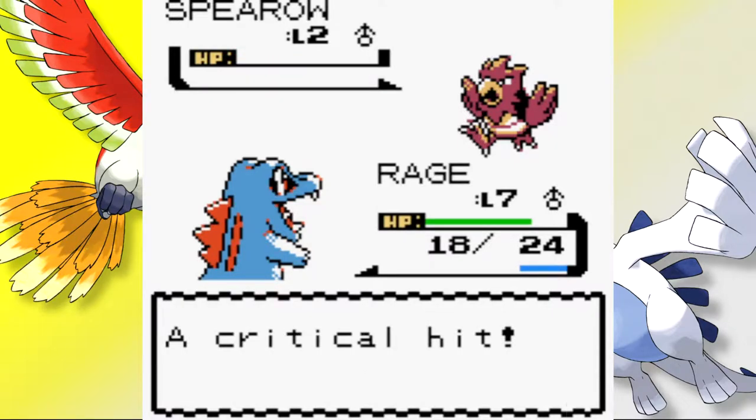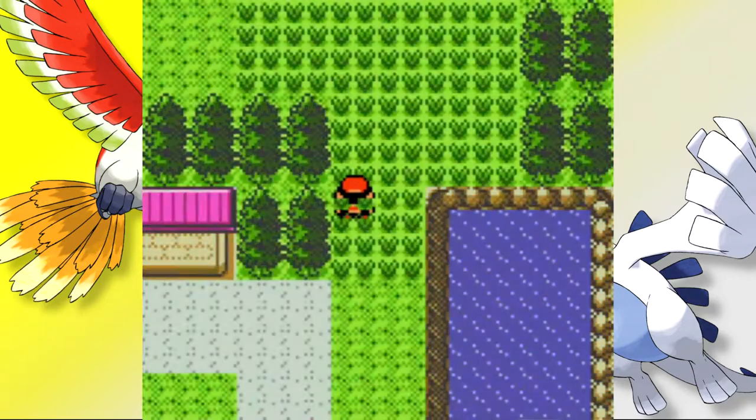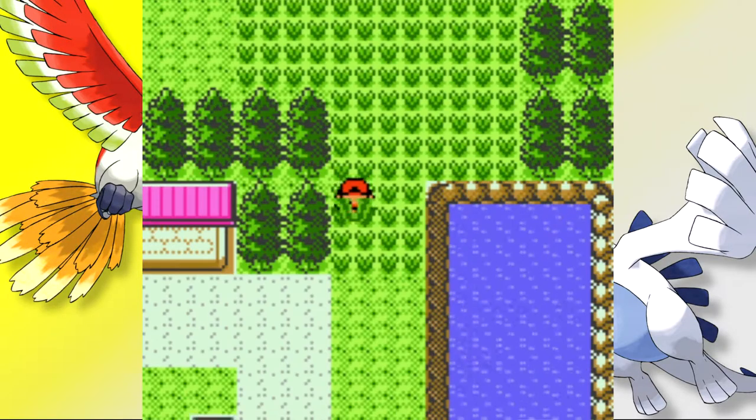After Spearow broke out of a few balls, an attempt to weaken it resulted in a critical hit — unfortunately it wasn't to be. I had a feeling we'd get bent over by a critical hit at some point; I just didn't expect it this early. It wasn't all bad though, as our next encounter was a Pidgey I named Buddy. I would have preferred the Spearow, but Pidgeot is cool too.